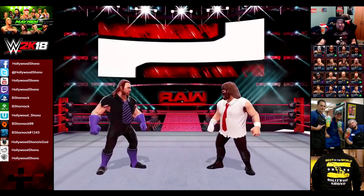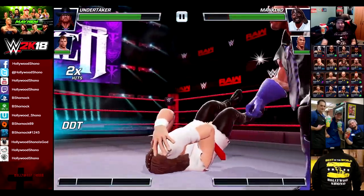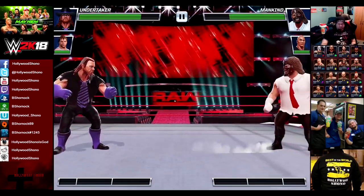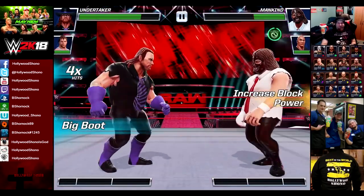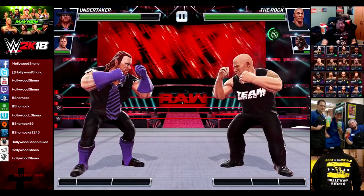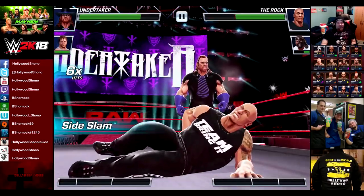Next up we have Mankind and the Rock, also known as the Rock and Sock connection. Mankind has a lot more health, the Rock has more damage. Mankind is one of the tankiest characters in the game, but so is Undertaker - Undertaker has more damage than Mankind, which is why Undertaker is probably in my opinion one of the best characters in the game as far as raw stats go, except for Braun Strowman and Andre the Giant.